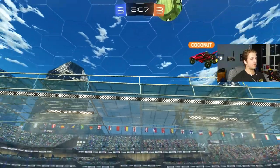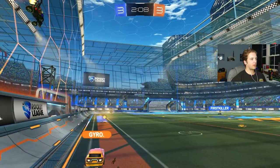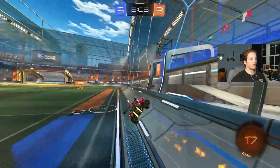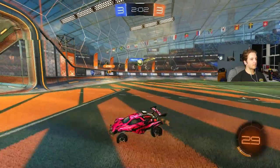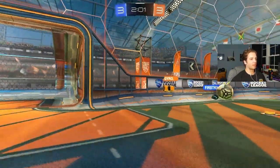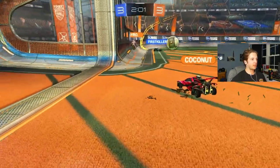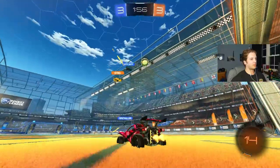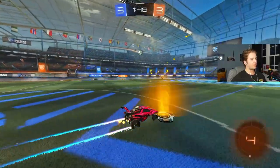Probably didn't need to jump there since First Killer was all the way back. I get a flip reset just to see if I can get an extra touch but couldn't. Then another mistake: I went too far into net. Gyro's already covering the net so I don't need to get back post here — the only angle First Killer can shoot from, Gyro's covering entirely. I need to be watching the pass. First Killer recognizes he has to pass it, but luckily Gyro gets a good pre-jump and clears it out.